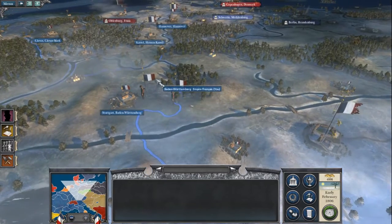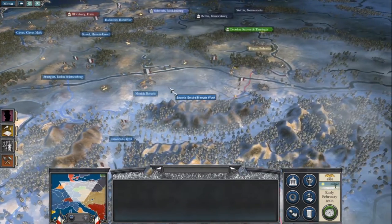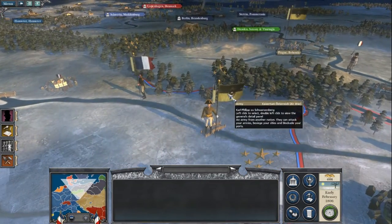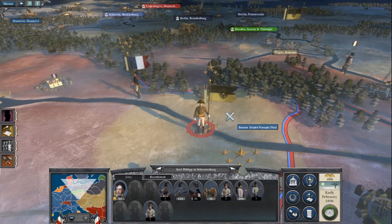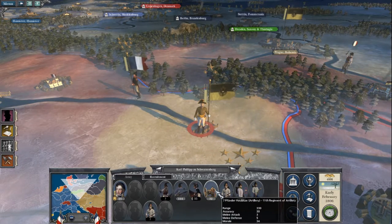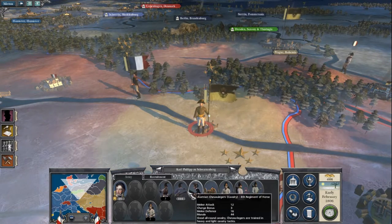If it gets to the point where they're really overloaded with troops, I can start funneling them down south. Today we've got a battle to do. He wandered out from wherever he was and took up position in the same place as before — so I'll do the same thing if the AI didn't learn last time. I've got the range on him with my guns, and loads of cavalry.